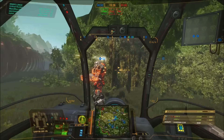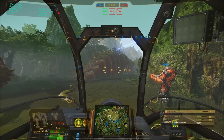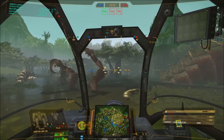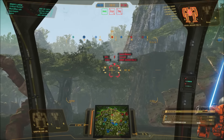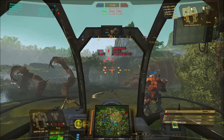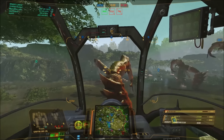In MechWarrior Online, the Griffin 2N is seen quite often in a lot of comp groups, mainly because of its capability as a relatively fast chassis, with ECM capability, jump jets, and high-mounted missile hardpoints, meaning it can be very deadly. Almost a kind of competitor to the Storm Crow in some respects for its SRM builds and speed, but a little more versatile in being able to cover the team.